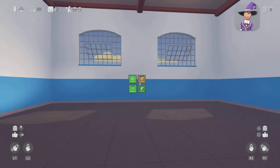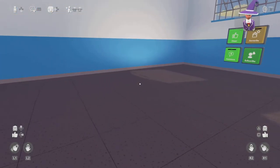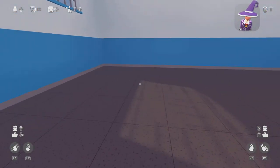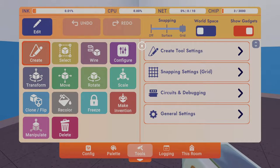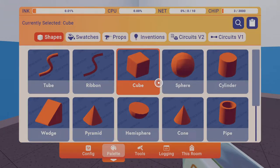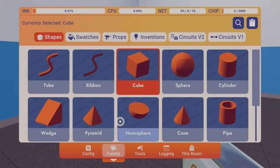Welcome back to another video. Today I'm going to be showing you how to make a gate. First thing you want to do is pull out your menu and create your door. This is going to be basically a moving door.